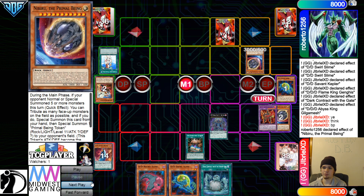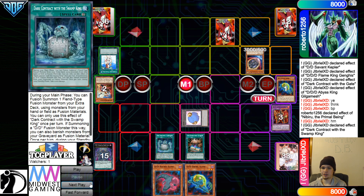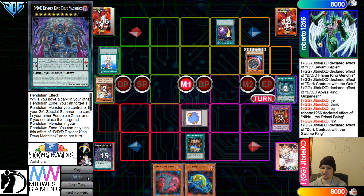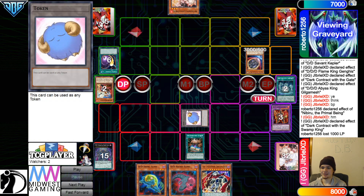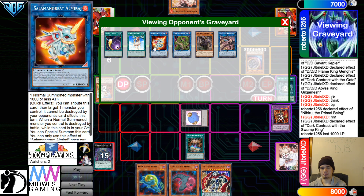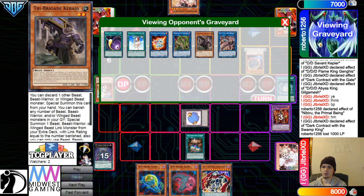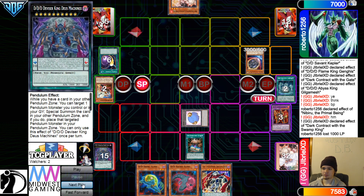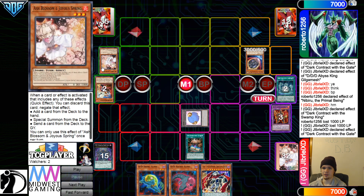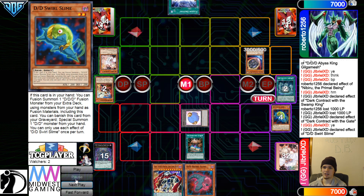End of Main. Activate Nib — Tribute Summon, pass over the token. They're going to activate the Swamp King, Chain Cosmic to go ahead and hit that. My problem is they have no engine. Pass. Imagine if they went for Revolt — they'd have Tri Brigade follow-up. Worst comes to worst, you could even just Normal Summon Ash, Anaconda, and that's something. Standby Phase, lose 1,000. Main Phase effect goes search — Chain Ash Blossom. Activate Swirl Slime. They admit defeat.